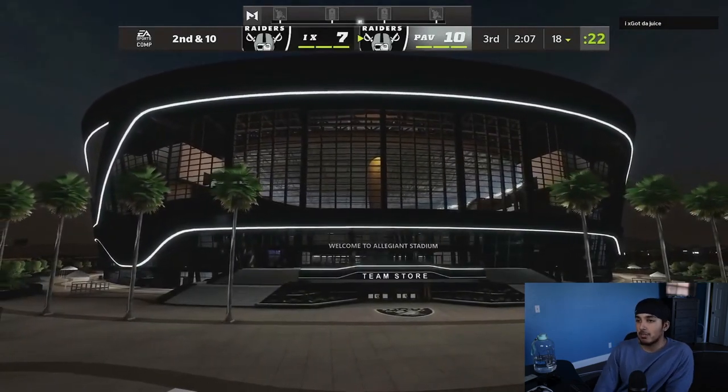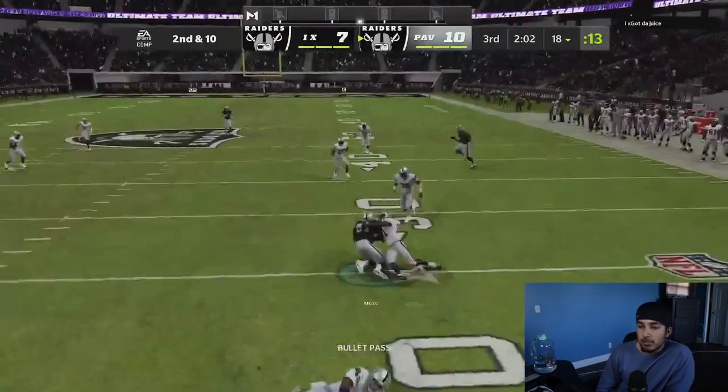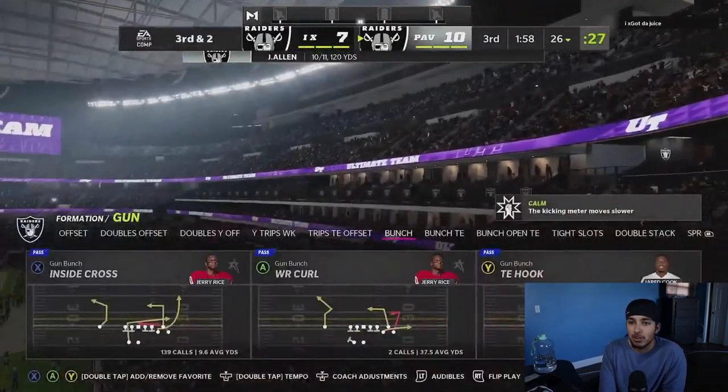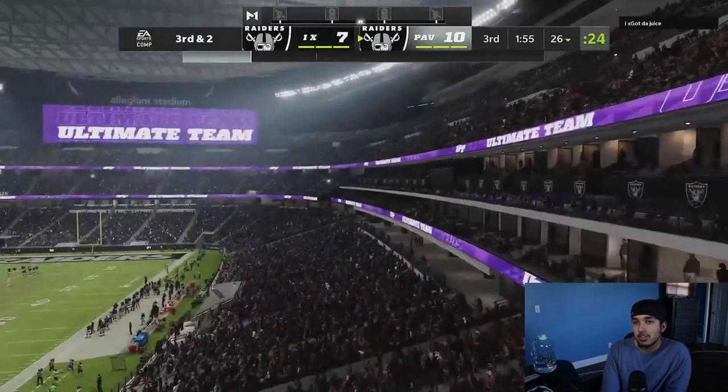We get a nice easy drag to Moss. We don't get the first, but it's all good. Third down — we're 10 of 11, 120 yards. We are efficient but we don't have the yardage to prove it. He's been playing bend-don't-break defense all the way up the field.